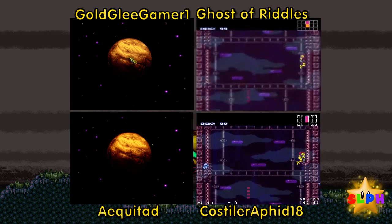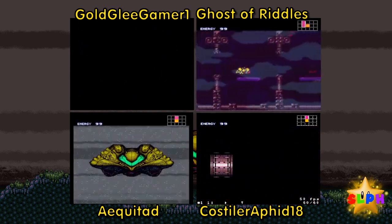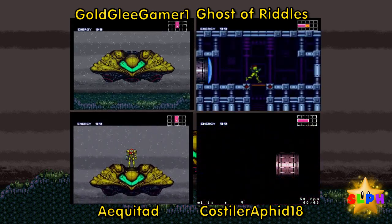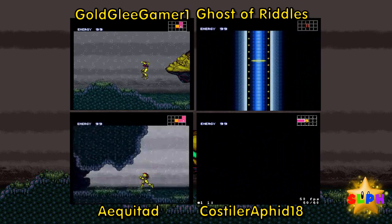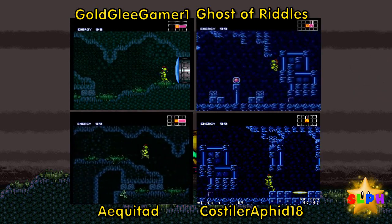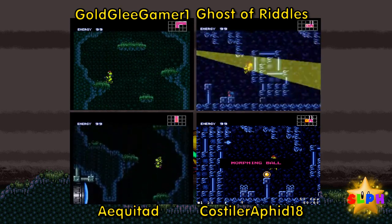Well, on the file select screen you'll be able to tell — but actually no, it only shows energy tanks and the in-game time, which is not accurate at all to actual time. Because there are spots where you obviously can't progress, so it doesn't count that time. My 100% PB on this is 2:01 but the in-game time says 1:27.